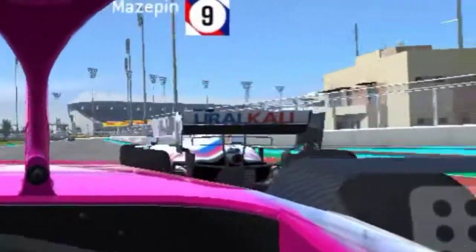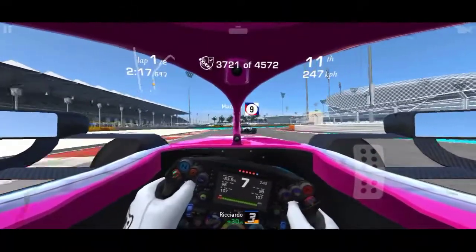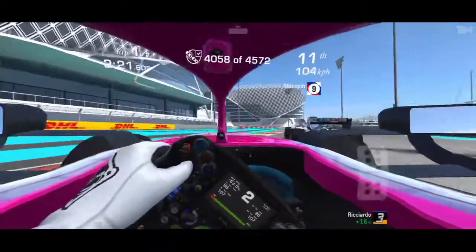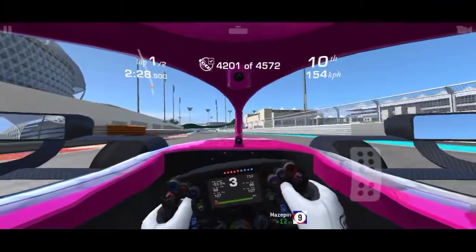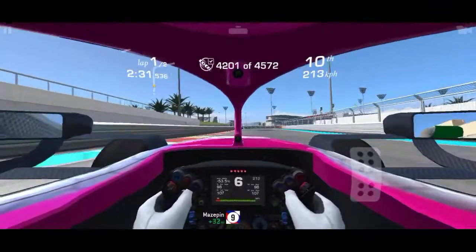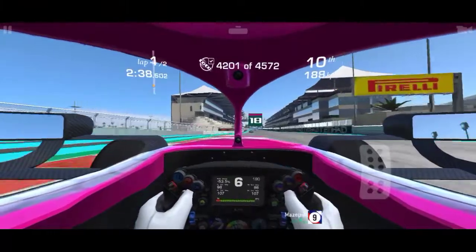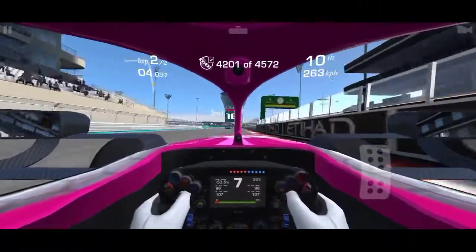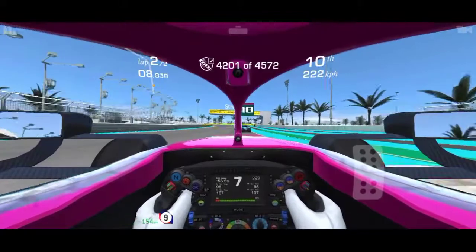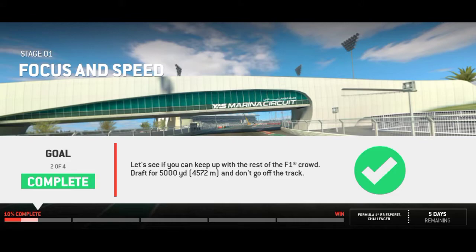There's Nikita Mazepin — hopefully you don't spin. I'm just gonna pass you. That's Lance Stroll in his Aston Martin. Come on, draft him — there you go. That completes session two.